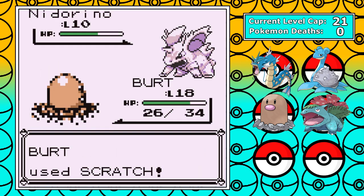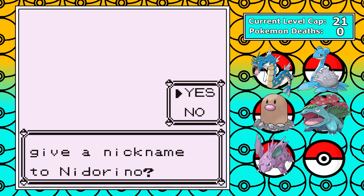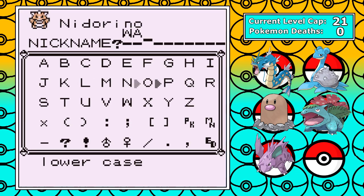Now I'm moving over to Cerulean, and our encounter on this route is Nidorino. I catch it and name it Wayne. You're not going to be seeing much Wayne in this video — sorry if you're a fan of Wayne.